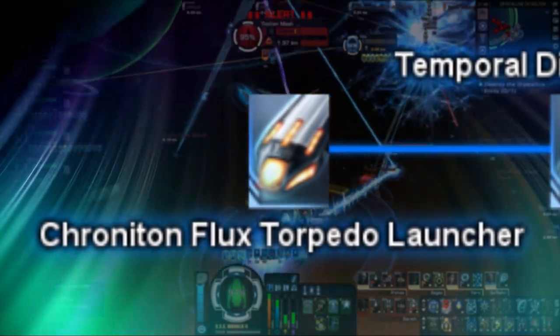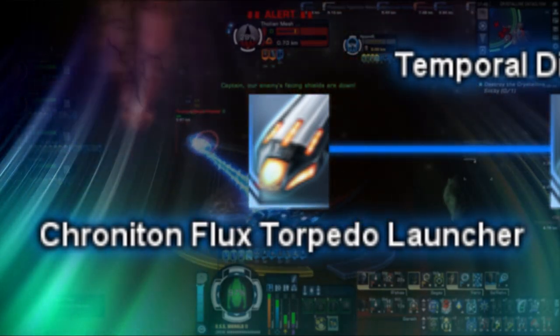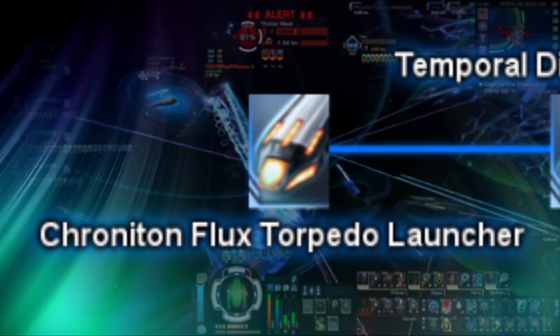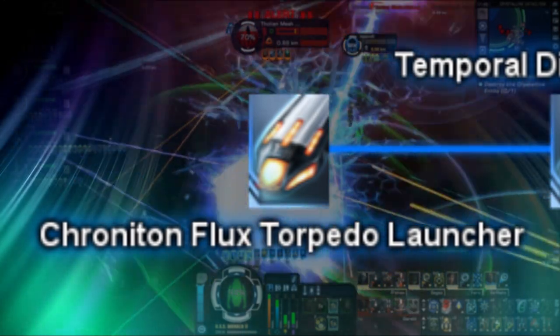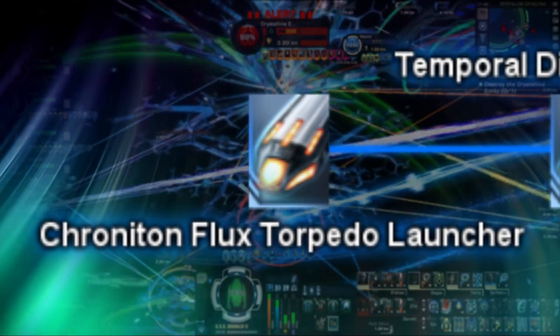The Chroniton Flux Torpedo is next on our list, and was originally available via episode replay of the New Link. It initially came with a special modifier that increased its base damage to about between a Damage 2 and a Damage 3 modifier. Sadly, however, this item has been drastically nerfed in a recent patch, leaving it only with a Damage 2 modifier and no longer a unique name.